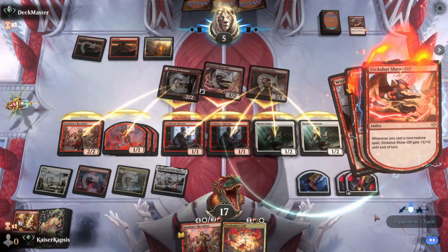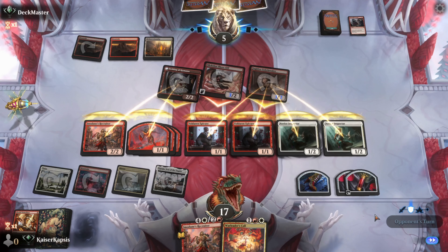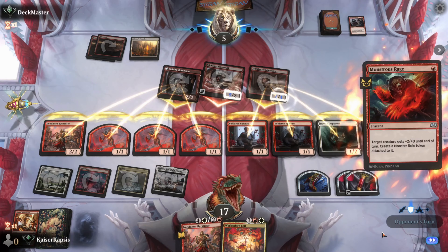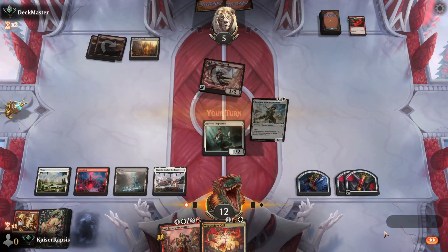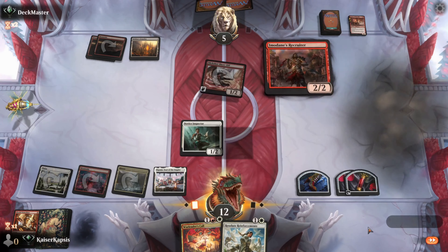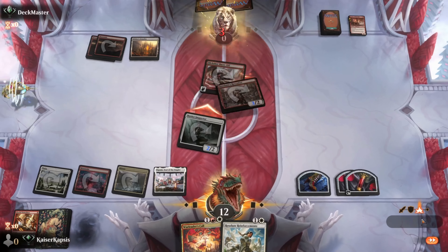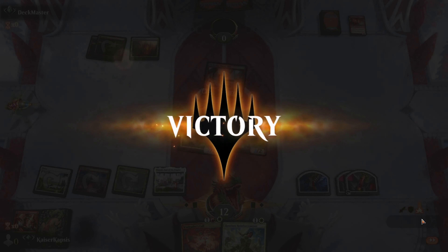There is a Frenzy — the first pump. There is a Range — all my creatures die. I really risked that game. But they don't have any more red mana. I just go — Recruiter will pump, and I just go for the victory. 5 damage, 12-0. That's how you win with a Boros Convoke deck.